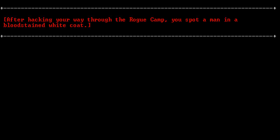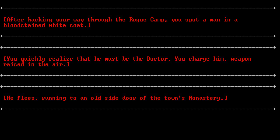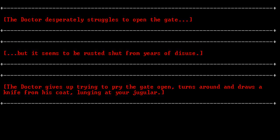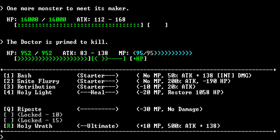After hacking your way through the rogue camp, you spot a man in a bloodstained white coat. You quickly realize he must be the doctor. You charge him, weapon raised in the air. He flees, running to an old side door of the town's monastery. The doctor desperately struggles to open the gate, but it seems to be rusted shut from years of disuse. The doctor gives up trying to pry the gate open, turns around, and draws a sonic screwdriver from his coat, lunging at your jugular. Decimation - the meter will increase as the battle rages on. If you stun when the meter is filled, it will deplete the meter. When the bar is filled, the boss will trample you. I imagine this is going to hurt.